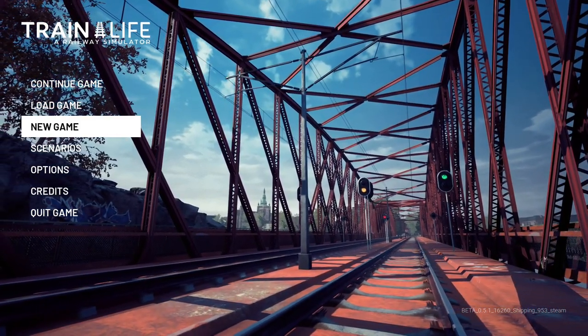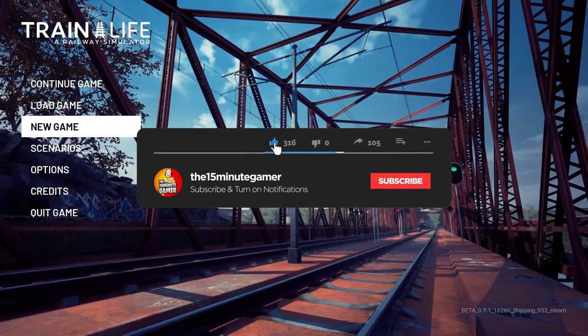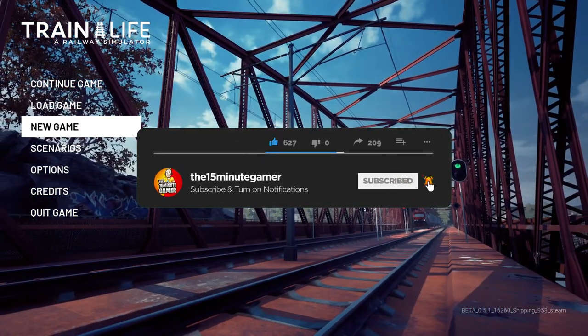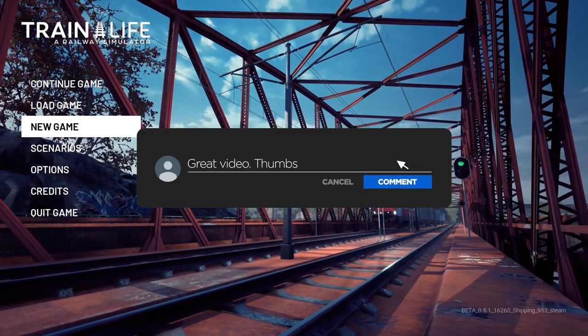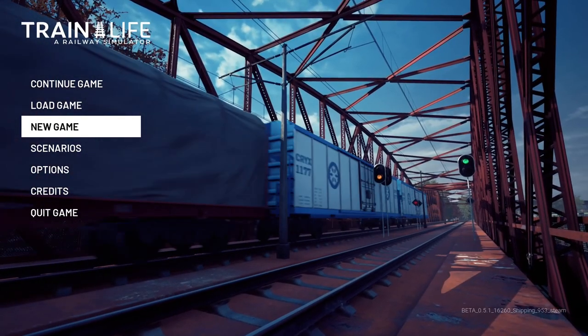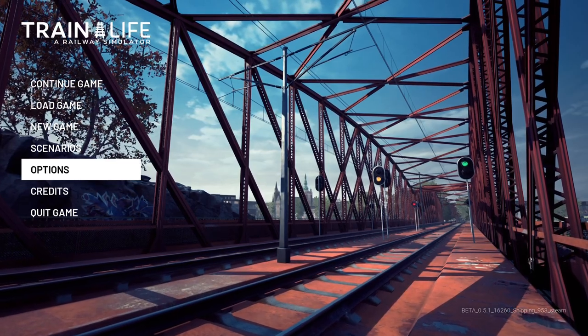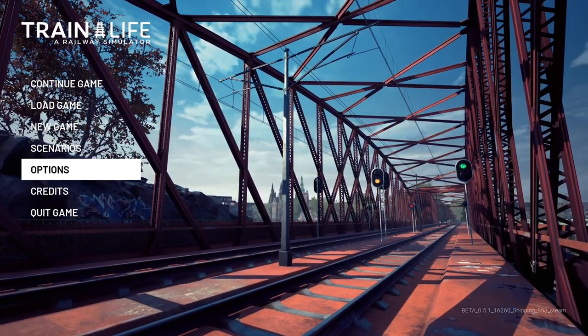Imagine Euro Truck Simulator with trains and you've kind of got the idea of what this is. I've done the tutorial, so I should be versed in how it works. But bear in mind, I haven't played the campaign yet, so this is the first go. It is in early access. You can get it now for about £12, £13 — so what, $15, $16.